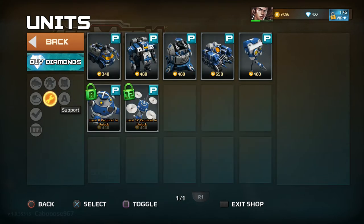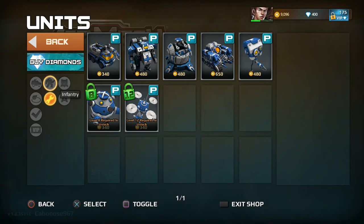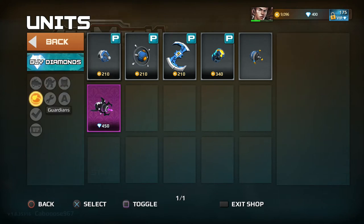There are support units and healers. There are also Guardians — little things that float around you, kind of like the options from Gradius, not Galaga. You upgrade those while you play the game.